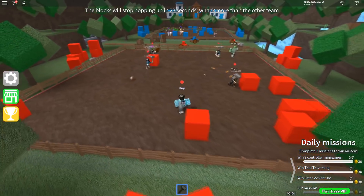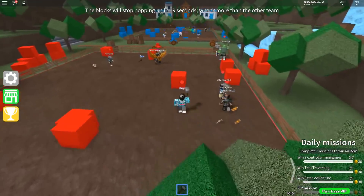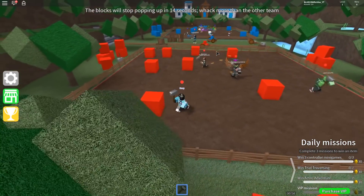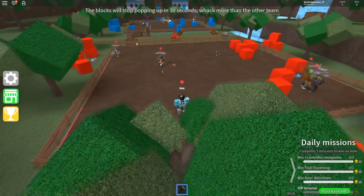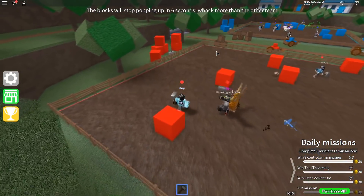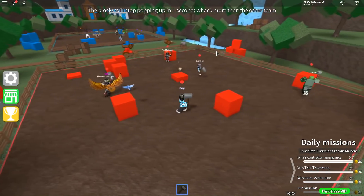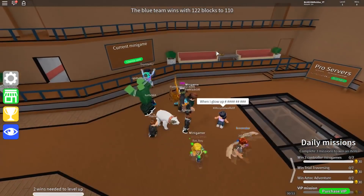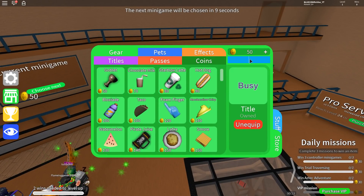25 more seconds — I'm really hoping my team can win. I'm looking at the other team and they're not looking too good, although I'm not sure if there's a way to see who's winning. Alright, 10 seconds — let's see who's gonna win. Blue team wins! Okay, my team is garbage.